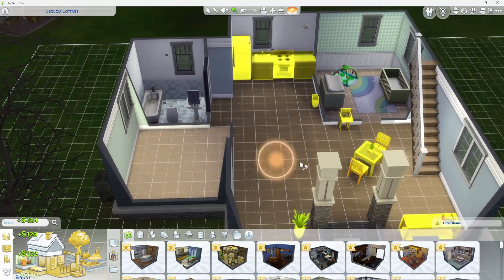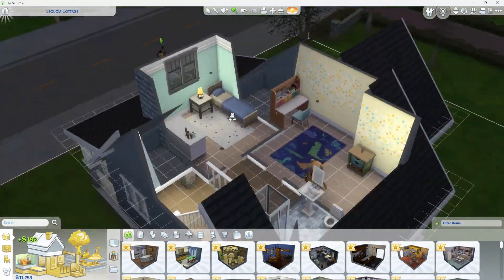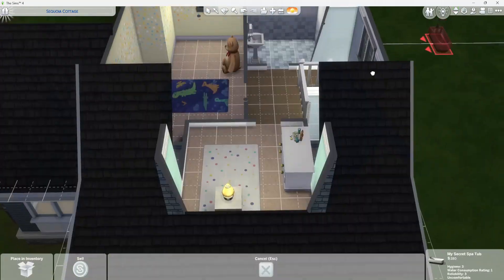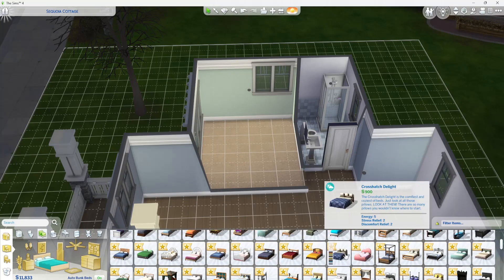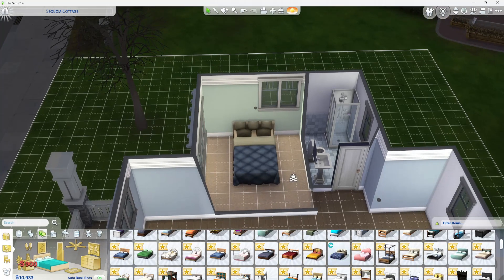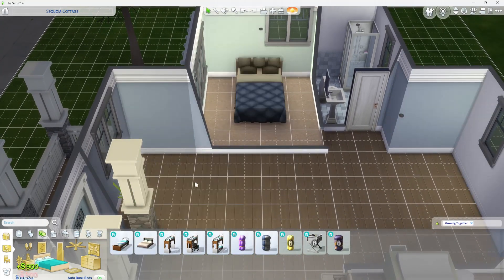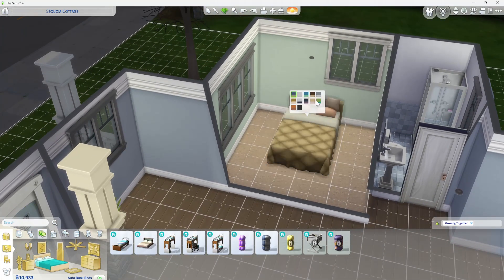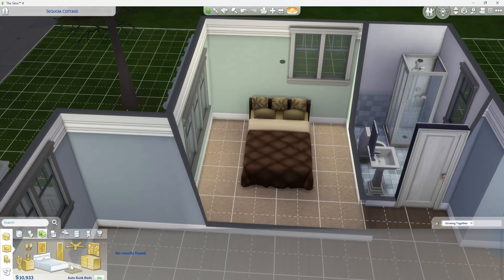Hey, welcome back for another video — or if you're new to the channel, hi, my name's Amber. This video is going to be more of a little speed build. This is a ready-made lot in San Sequoia. I chose it because it had four bedrooms and two bathrooms, and if you watched the previous video, you know our family is a husband, wife, and four quadruplets — so I needed several bedrooms. I really just didn't want to take the time to build from scratch because I was anxious to get to the gameplay.